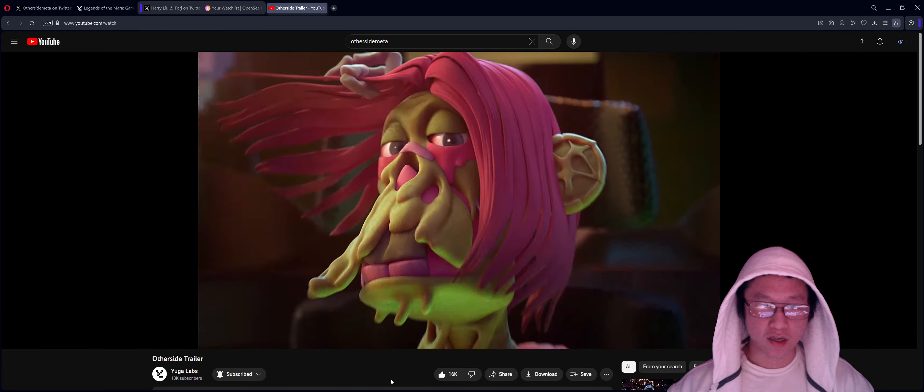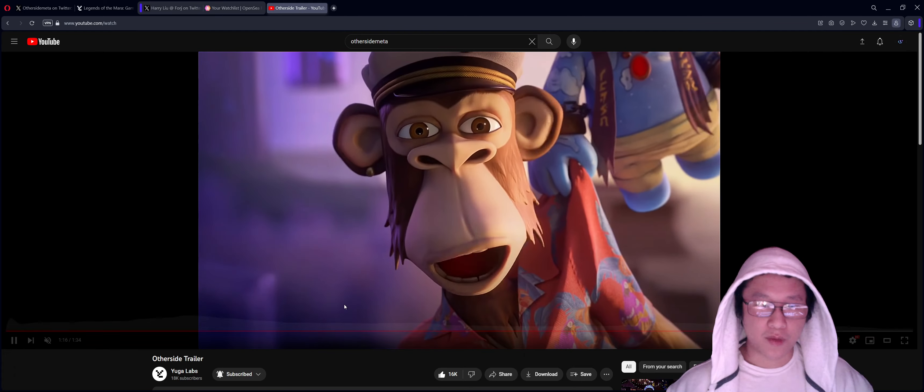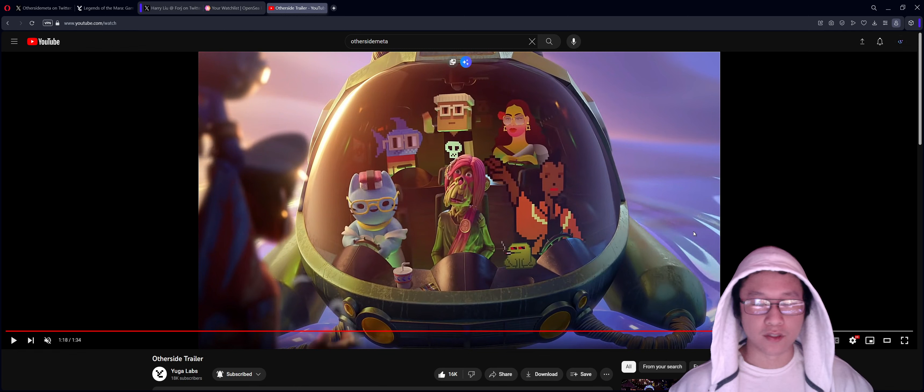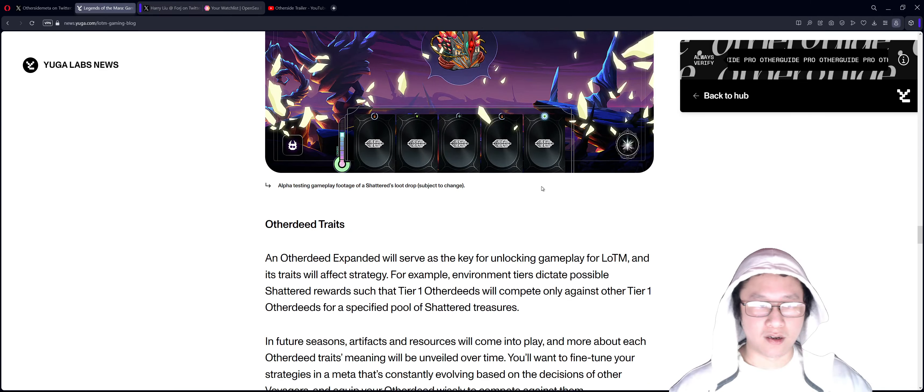The collections include Cryptoads, Mutant Apes, MeeBits, World of Women, and a couple of others. This is a brief overview of allies that can help us, but we can actually go take a look at the gaming blog because it was expanded on in more detail.